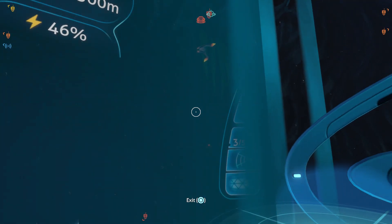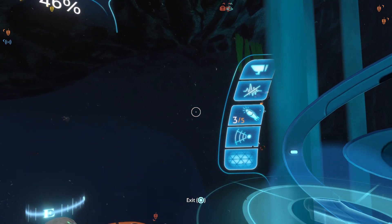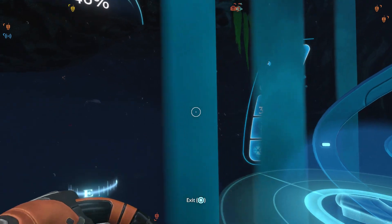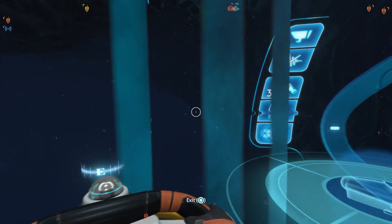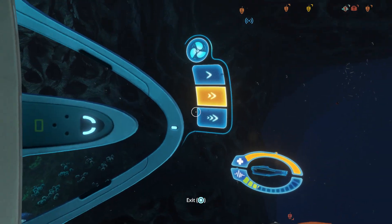It is optional to take the Cyclops all the way down into the lava zone. Oh hang on, we got stuck — time to use the camera. You can do it if you want, but I would not recommend it because ghost leviathans are not the only thing down here. One last leviathan type is down here, and it's not a very nice one either. The texture is glitching through.